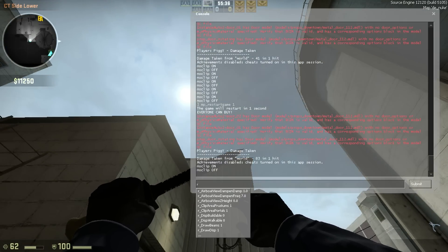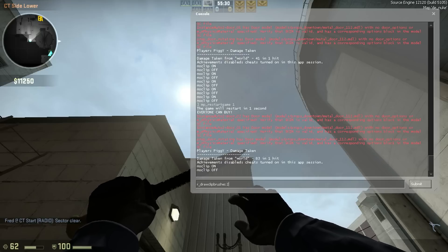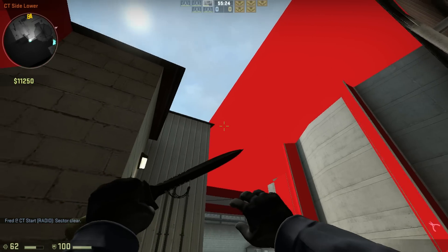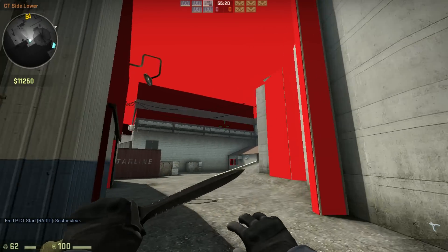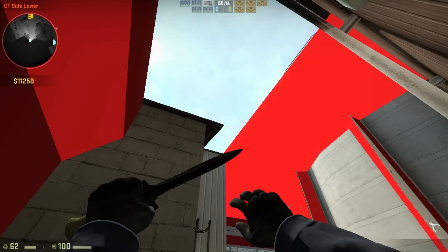I think it's called — if I can recall clearly — it's called draw_clip_brushes number two. And there we are. The skybox gap appears, followed by also revealing the skybox itself. And as you can see, the map looks quite different now, as there are skyboxes all over the place, telling you where you can go and where you cannot go.